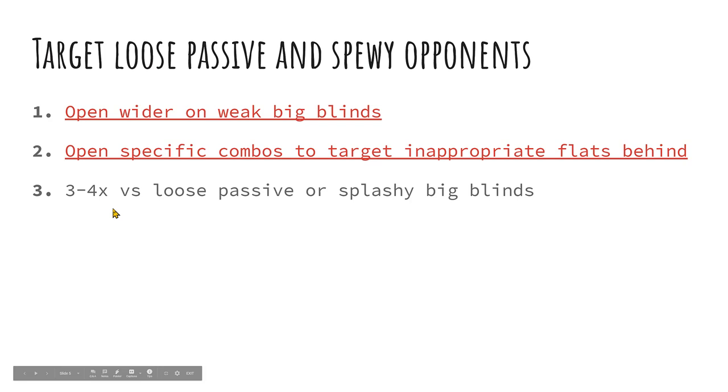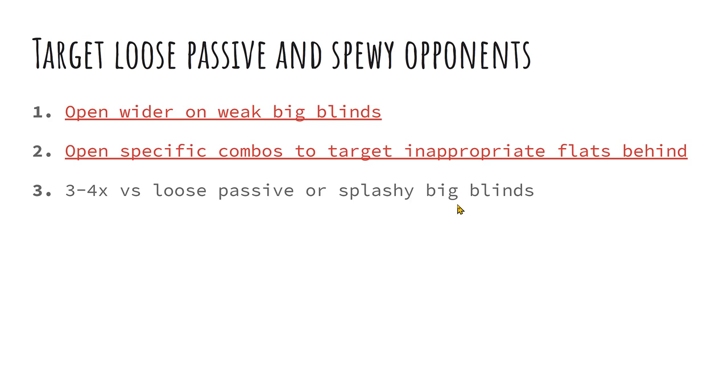The next point is pretty straightforward: three to four X-ing versus loose passive or splashy big blinds. The idea is we're just trying to kick everybody else out — the good players that might flat behind us — so we can get heads up against the player we're targeting. This assumes the loose player in the big blind is going to call larger bets and isn't really adjusting their flatting ranges. Maybe it needs to be five X — that's for you to judge. But the part is just thinking about it and remembering to use it as a tool in your arsenal.